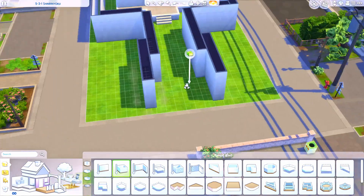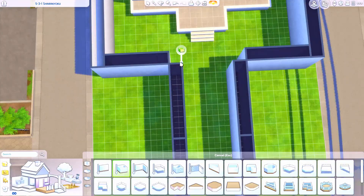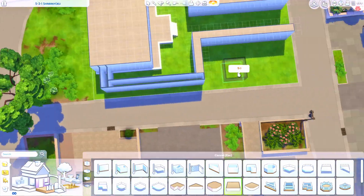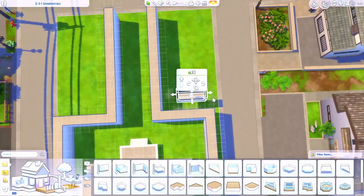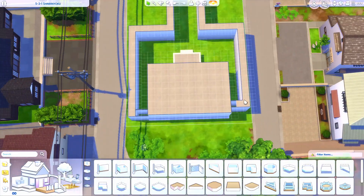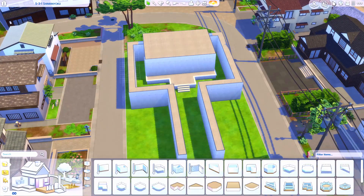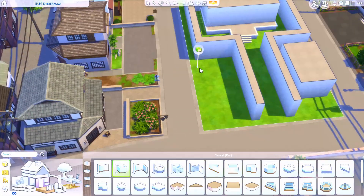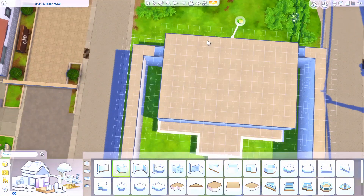Today's build is a restaurant, but it serves more as a multi-functional place — it's definitely different than any lot we've done for the save file so far. I do wish there was a way to do multi-type lots, like a lot that is maybe a restaurant and a bath house and a shop, which is really what today's is, but because of the game mechanics I can't get it to function fully the way I'd like.